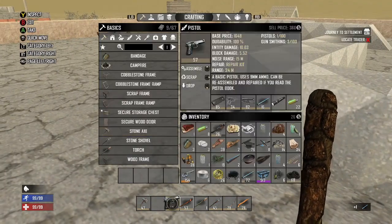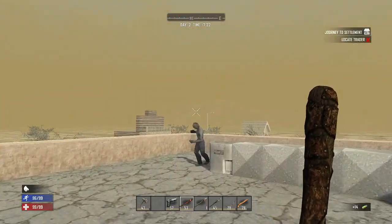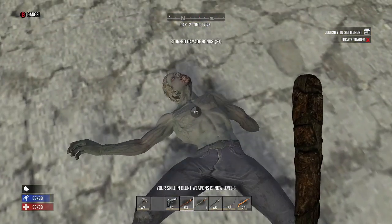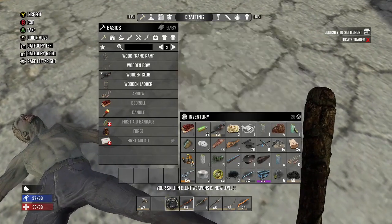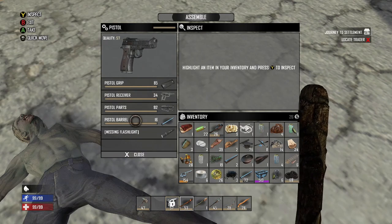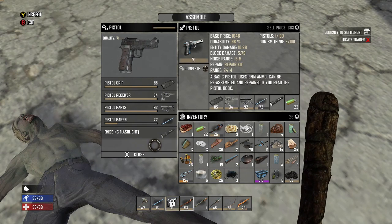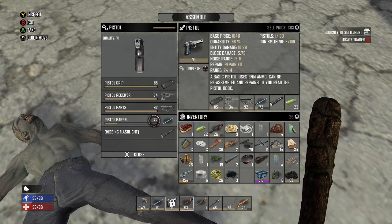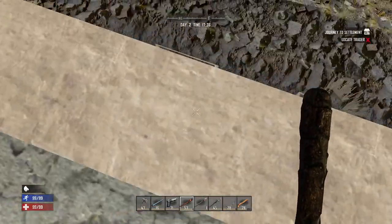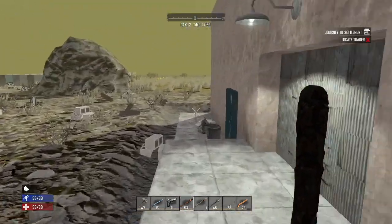Let's go to our pistol, go to assemble. Since I've read the schematic, I can do this. Let's take this barrel out — it's level 16. Let's put level 72 in there — it's going to take it up to a level 71 pistol now. If you find a workbench, you can combine two pistol barrels in the workbench and make a better one — they'll be repaired and at a higher level. This is where I usually break a leg coming down these stupid ladders — yeah, I did it. Be careful going down those ladders.